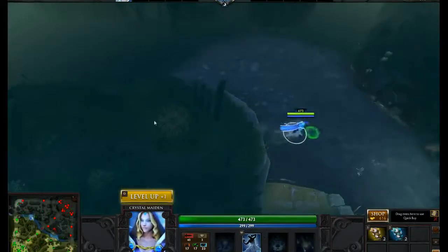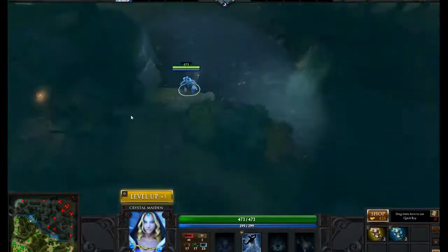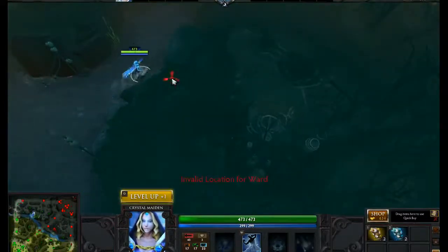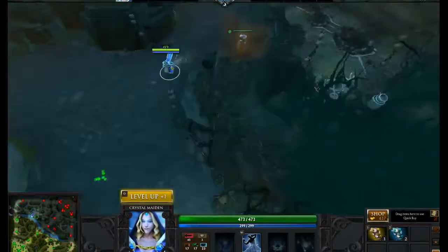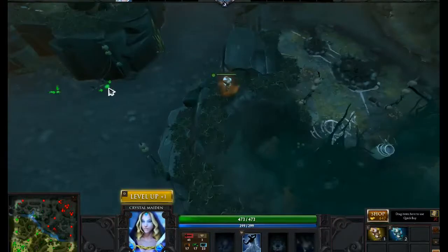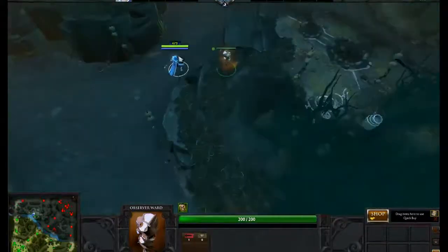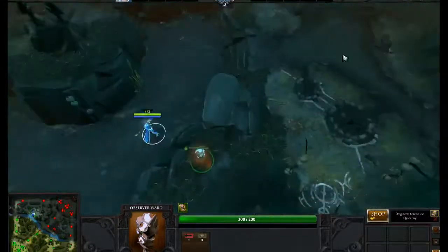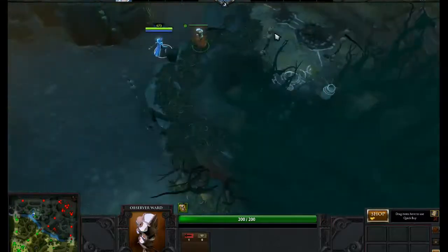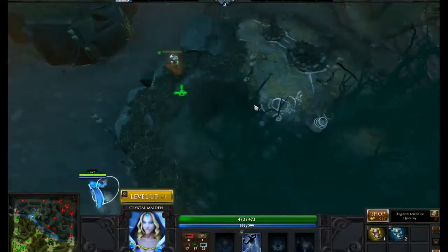Now, you see this eye — this is a good ward spot if you're on the Scourge side. However, if you're not on the Scourge side I do not recommend it because you don't want to see your own area. A good thing here is to place the ward over here. Most people place it here, which is okay, but you want to get all the bang for your buck. This ward here shows you the rune just like you wanted, and also this ramp, this ramp, and this area. So if they were attacking these neutrals you would know about it. If you're a Pudge you could hook, or if you're a Puck you could set up an arrow. Seeing this is huge.